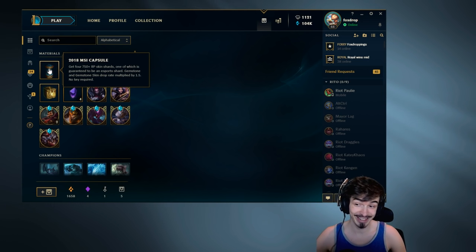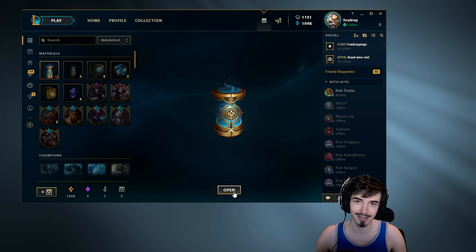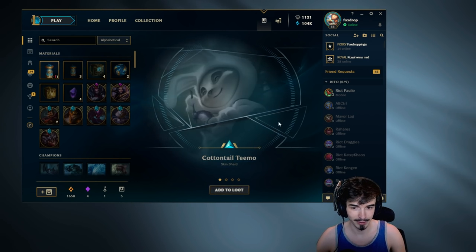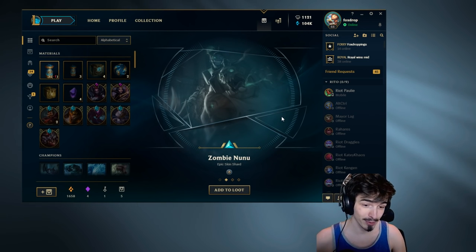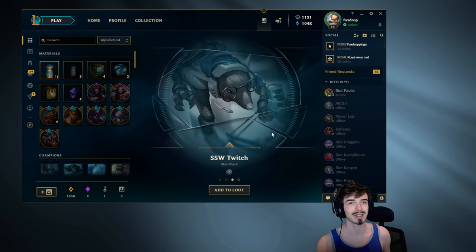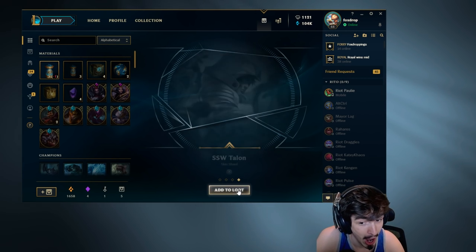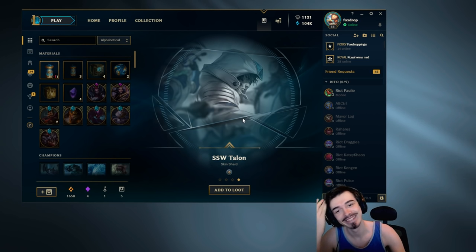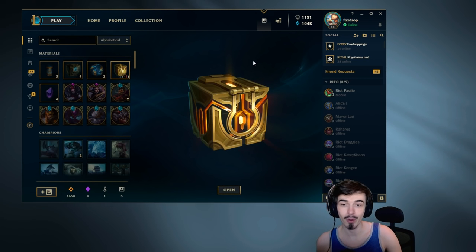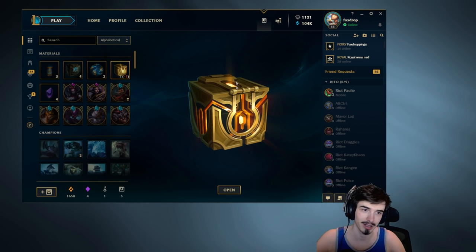Here's the last capsule, guys. Do you think the last one can give us a legendary? I'm honestly feeling it — legendary or gemstone, I'll take either one. Can't Tell Teemo — decent skin, but not a legendary. Zombie Nunu is also decent but not legendary. SSW Twitch — we've almost got the whole SSW roster; we're only missing the Singed from top lane and whoever was mid. Was it Talon? Oh, we got the Talon! We're only missing Singed. Bugger, I didn't get another legendary.